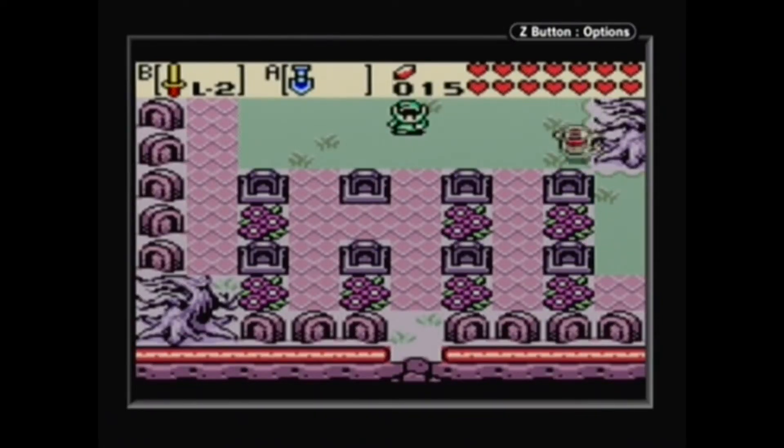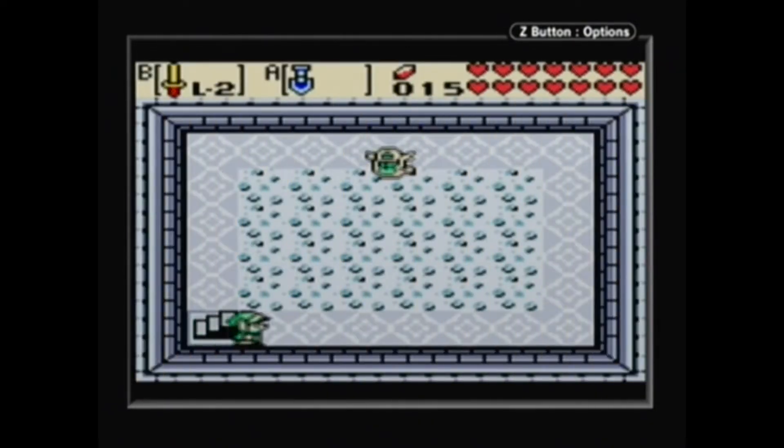Hello everyone, this is TalesFan19, and welcome back to Let's Play The Legend of Zelda: Oracle of Ages. So in the last video, we helped out the Zora Village and can start heading to our next dungeon. But first, I found all the secret codes, so now it is time to use them. So we're back in Horon Village, and we are going to take care of the codes.